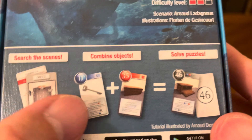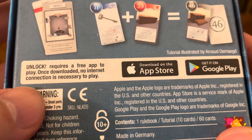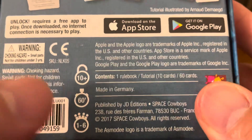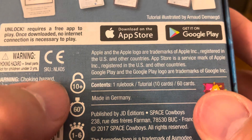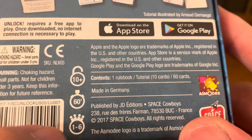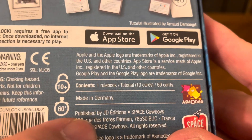Search the scenes, combine the objects, solve the puzzles. Unlock requires a free app to play. Once downloaded, no internet connection is necessary. This game is for ages 10 plus, exactly 60 minutes to solve the mystery, for one to six players. It was released in 2017 by Space Cowboys.